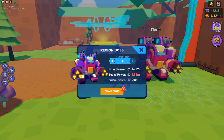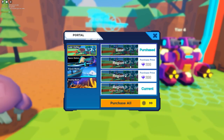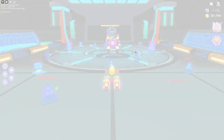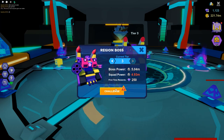Wow, it jumps significantly — look at that, it goes from 2 million to 14 million health! So that's boss number one, and now let's look at the last boss in the space station. I think we can do that on tier three, let's have a look.